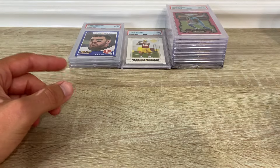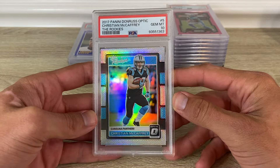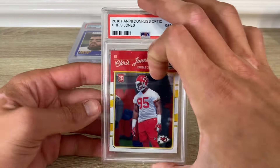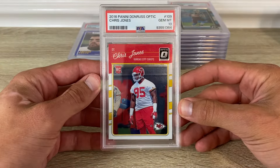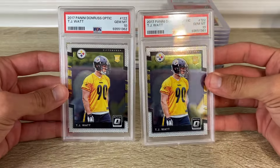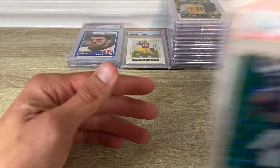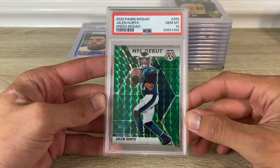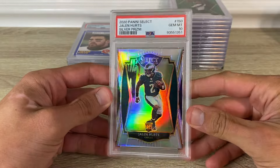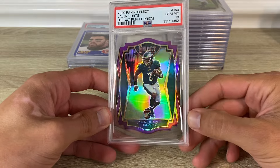I think those blues are fairly short printed too. 2017 Optic Christian McCaffrey rookie got a 10. 2016 Optic Chris Jones base card in a 10. Two 2017 Optic TJ Watt base cards — two tens. 2020 Mosaic Jalen Hurts green Mosaic got a 10, silver Select in a 10, and the purple die-cut got a 10.